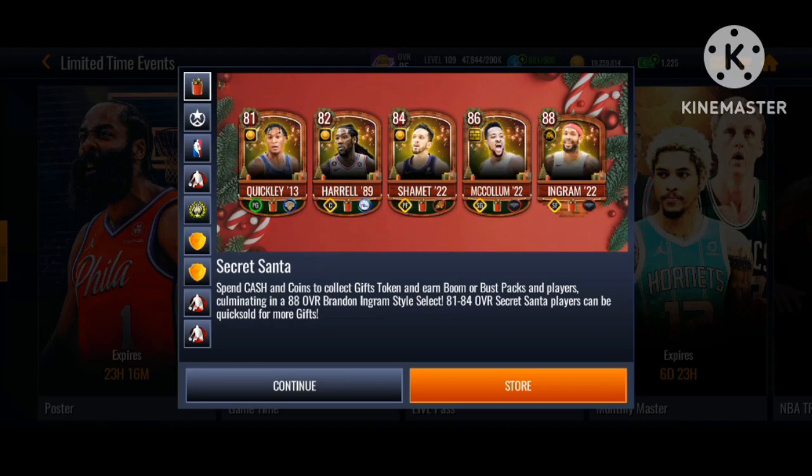Today is the last day of the poster promo, so maybe the next promo will be a New Year's promo or something like that — we'll just have to see. The Secret Santa promo is a spin coins and cash type right here.